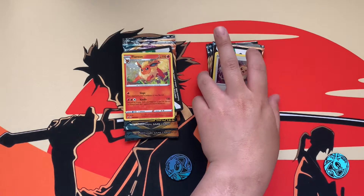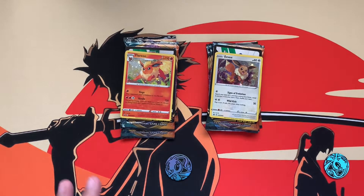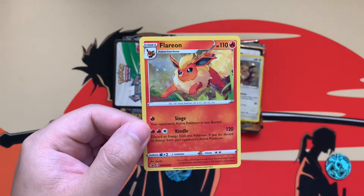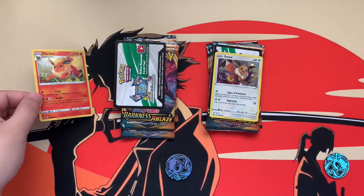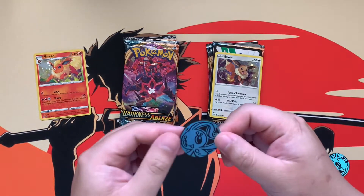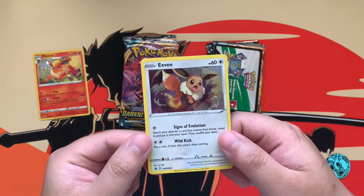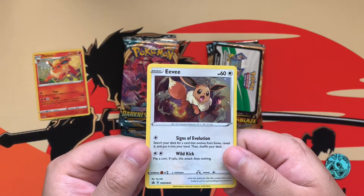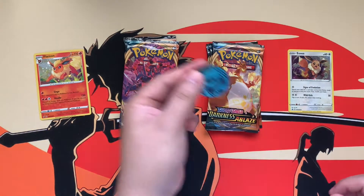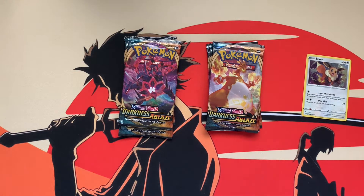I split the promos into two piles. I want to see the pool rates of each blister instead of combining the packs, so I want to see what are the odds that you'll get stuff out of three packs. My favorite promo out of the two is the Flareon — Flareon is my favorite Eeveelution. Here is the code card for the Flareon three packs. And there's a huge Eevee hype right now with all the Eeveelutions. Here is the code card for the Eevee one. I'm just going to quickly sleeve up the promos and we'll get started on the opening.